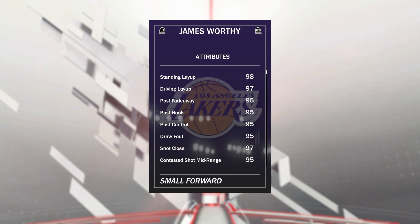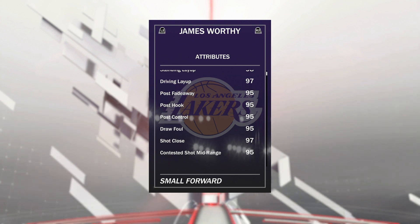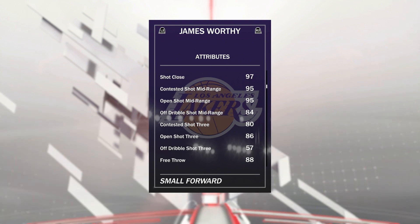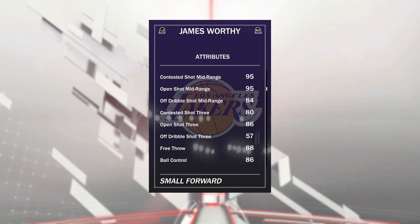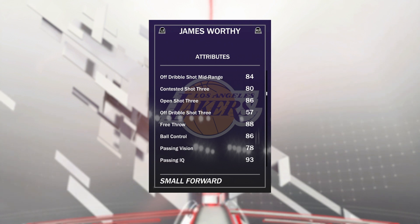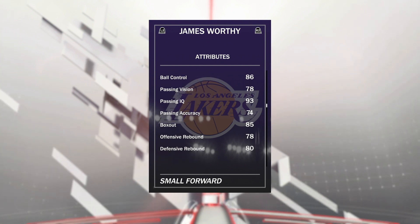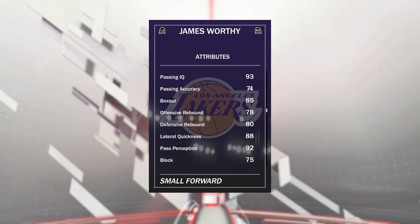Taking a look at the stats here, he's got a 97 driving layup, he's got unreal post game for a small forward, which is why we're going to be running him at the forward this game. 95 post fadeaway, 95 post hook, 95 post control — just makes sense with him being 6'9" that we run him at the 4. He's got a 95 draw foul, great mid-range of a 95, a nice 3 of an 86, he usually hits them pretty consistently wide open, but you know 2K, who knows how it's going to be once we get into a game. When he does get to the line, he's got a great free throw of an 88, good ball control of an 86 so he can actually speed boost, decent passing, pretty decent rebounding for a small forward as well. All around, this card's just looking pretty good.